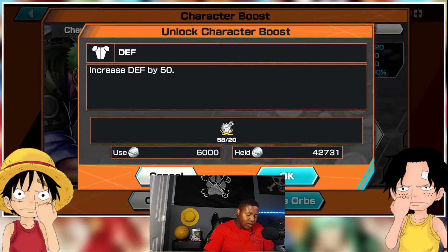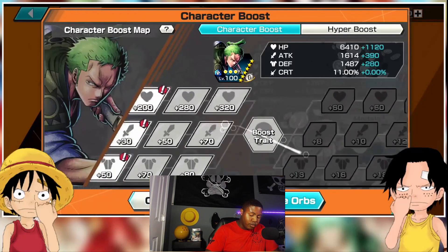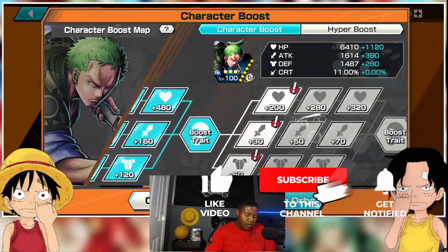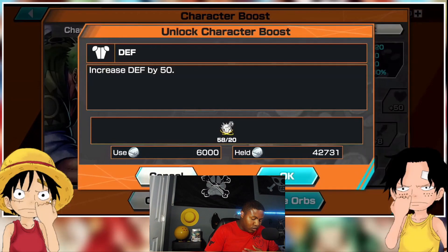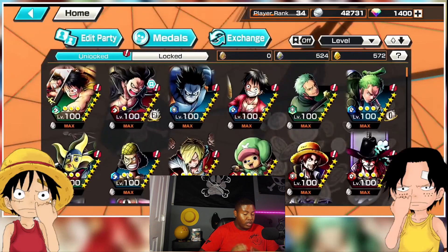You want to save all of those boost materials so that when you pull Kaido and get him to level 80, you're able to unlock his boost trait. Then once he gets to six-star, you can fully unlock it. Each of those stages is going to cost 90 of each — HP, attack, and health materials — and the same for defense. So to fully boost him you're going to need 90 Boost 1s and 90 Boost 2s. Just be careful that you also need him at six-star to make that viable.